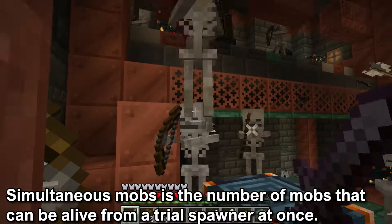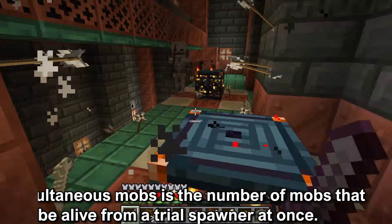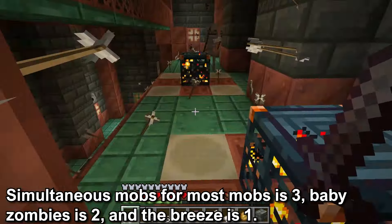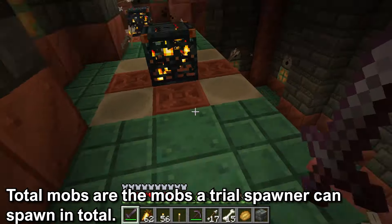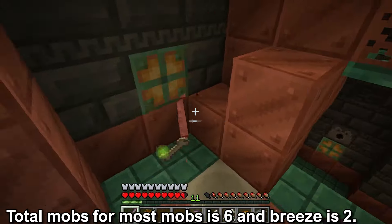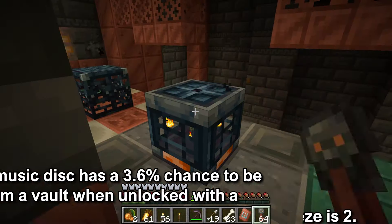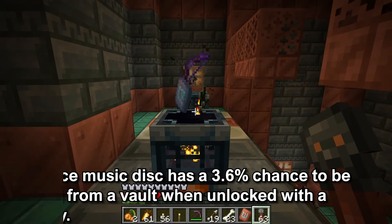There will be simultaneous mobs — the number of mobs that can be alive at once from a Trial Spawner. For most mobs this is 3, for Baby Zombies it is 2, and for the Breeze it is 1. The total mobs are the mobs a spawner can spawn in total: for most mobs this is 6, and for the Breeze it is 2. There is a 50% chance to eject a Trial Key after defeating the total mobs. The Precipice music disc has a 3.6% chance to be ejected from a vault.